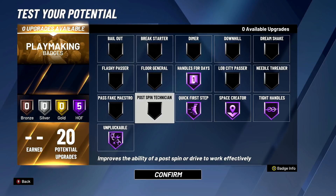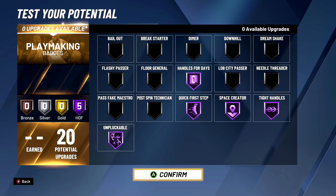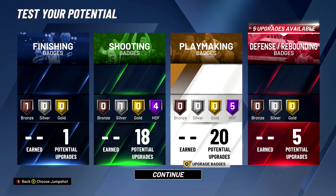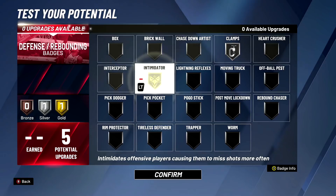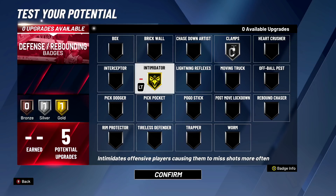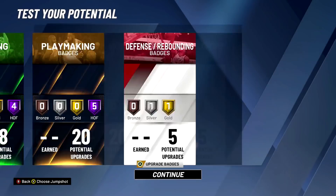For the other two Hall of Fame playmaking badges I'm going tight handles and unpluckable - feel free to also upgrade post spin technician. Look, that's five Hall of Fame playmaking badges, so already we have nine Hall of Fame badges on a power forward. This is insane. For defense, we're upgrading clamps on silver and intimidator on gold. A lot of people make clamps on gold but you don't really need that - just silver. Intimidator is honestly the best defensive badge to have; it decreases the green light window for the opponent not just on jump shooting but also post hooks. Gold intimidator will help you stop them.